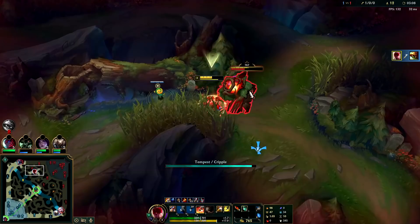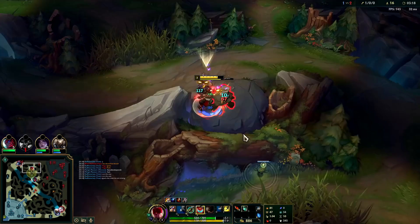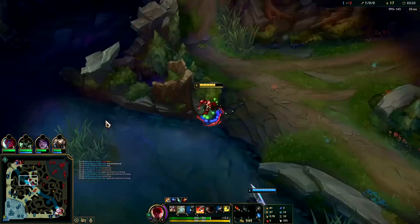We're going to hop back over — we want to get this red buff. We can take Golems as well, maybe even kill Cho'Gath. It looks like this guy's coming for me. I'm saving my W to jump back out if I need to. Lee Sin's really slippery — they're not going to be able to get me. Got the Golem, I'll go for Scuttle now.